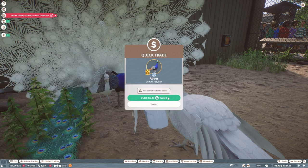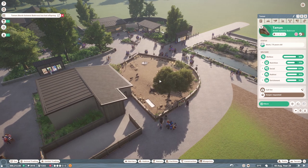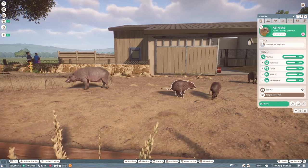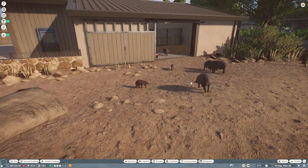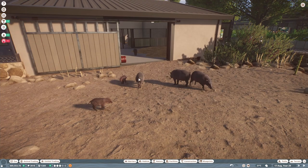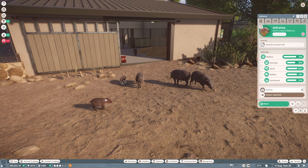One of our babirusas has just had offspring — two little girls, they're so cute! I did get some comments on how to organise breeding programs in this game. People said we should only keep baby females, keep them on contraceptives as soon as they're born, sell all the baby males, and then replace the father when he ages up and dies. That's one way to keep track of genetics and prevent inbreeding.